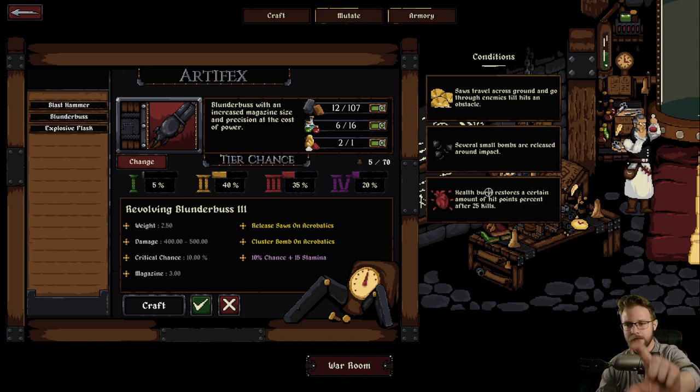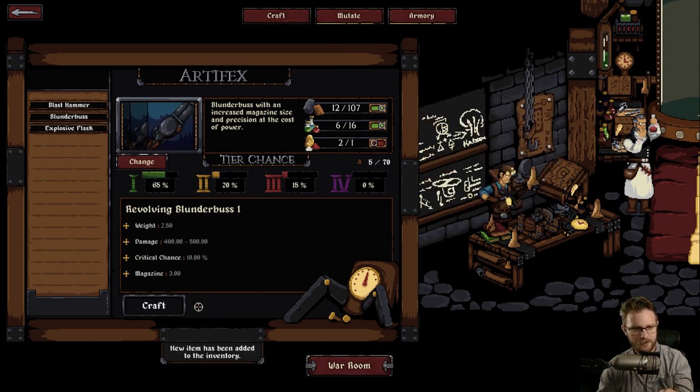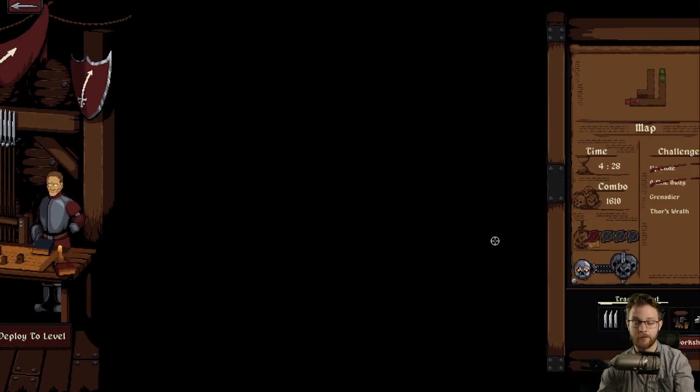This is super cool. Maybe there's gonna be so many that they need a full two columns of space. Several small bombs are released around impact on acrobatics. Health burst restores hit points after 25 kills - so we'll get a 10% chance to gain 15 stamina after 25 kills. I don't know how we would know that's after 25 kills without this pop-up, because the pop-up doesn't have that information. Some language could be clarified. But this is very cool. Oh, we need to equip it too.